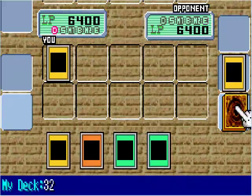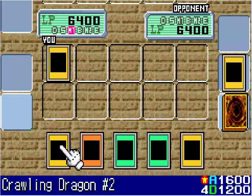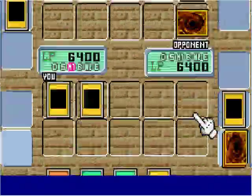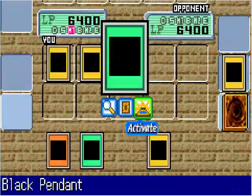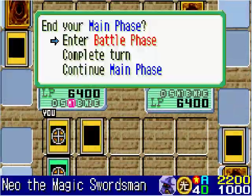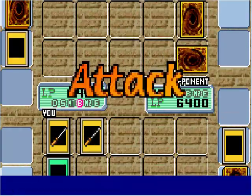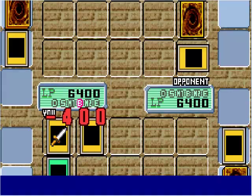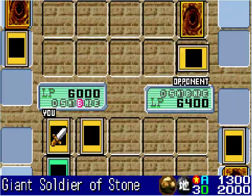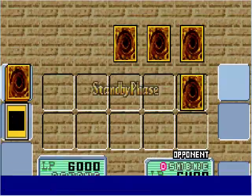He sets a monster in defense, so it's back to my move. I summon the Crawling Dragon number two, and I'm going to equip Black Pendant to my Neo, the Magic Swordsman. I'm going to have my Crawling Dragon attack his defense monster, but unfortunately it's a Stone Soldier, so Neo will have to destroy that. Unfortunately I didn't get to attack his life points.